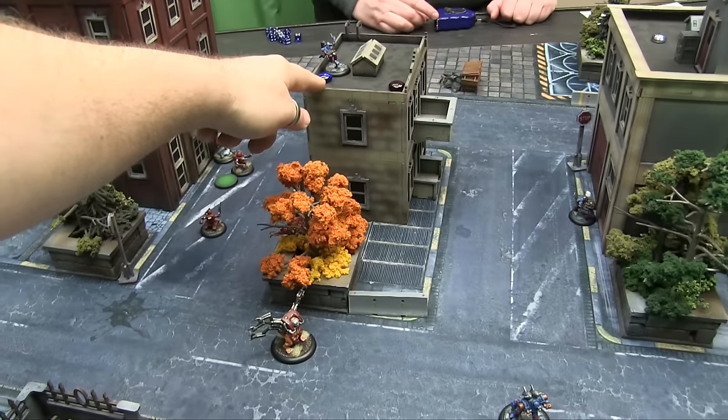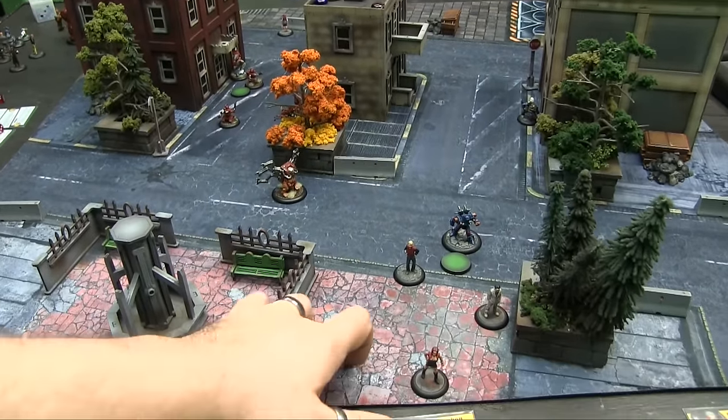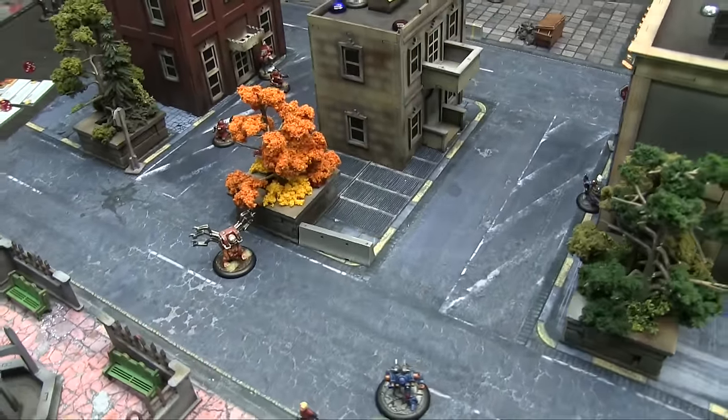Citizens have all moved. I've tagged this building and this building, so we're both tied for tagged buildings. The citizenry has all run away. New turn — Domination and power up.